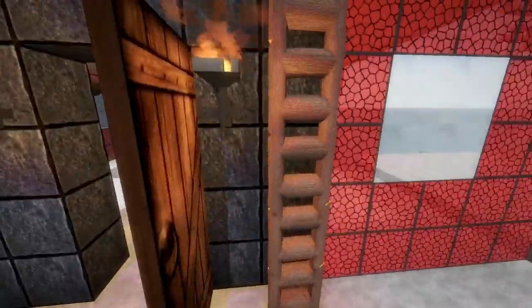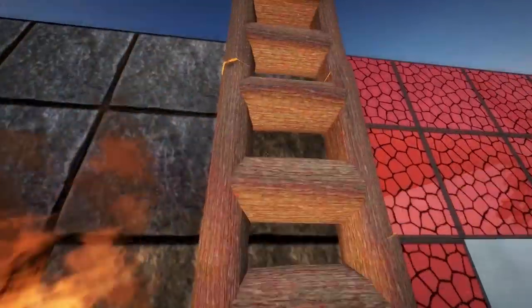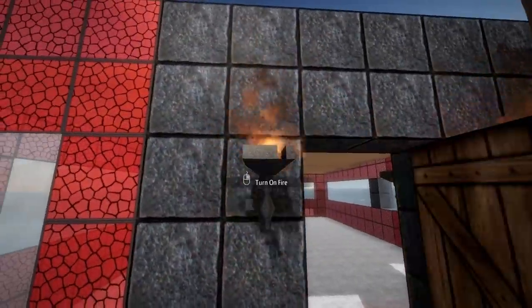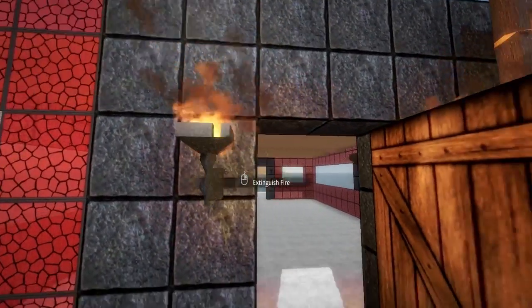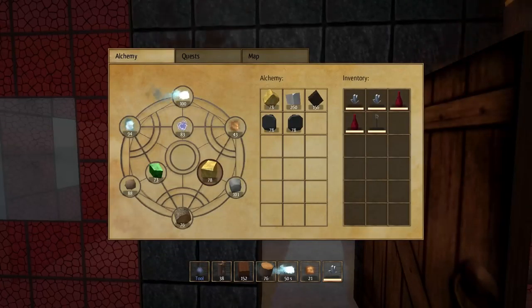These ladders — you don't go up and down them in the traditional sense. You just go straight up to them and they'll automatically pull you up. These sconces are also new; you can turn them on and off, and they're made using metal and fire.